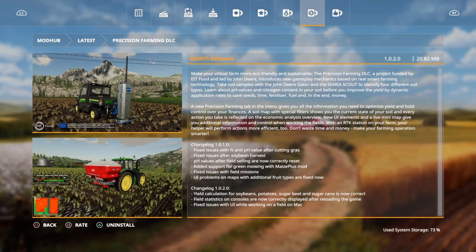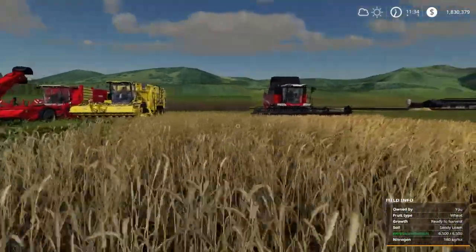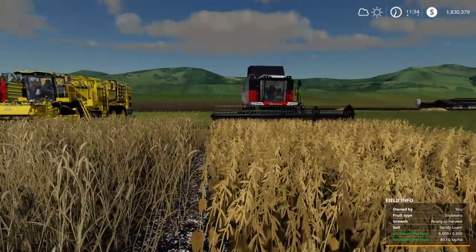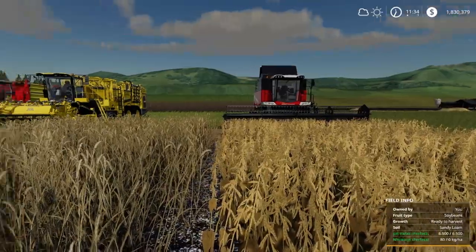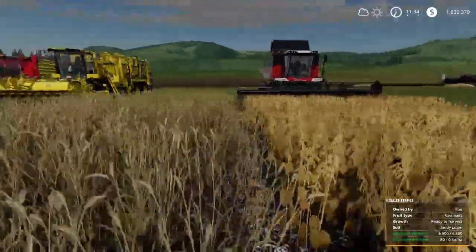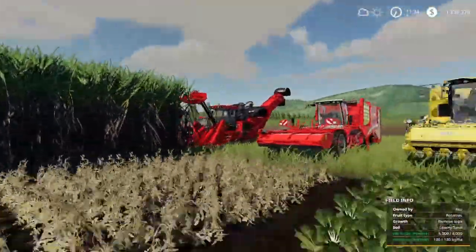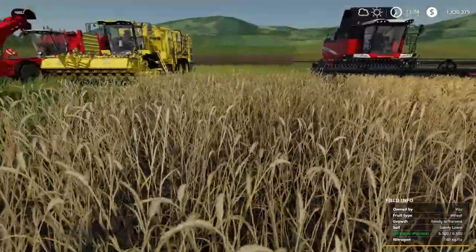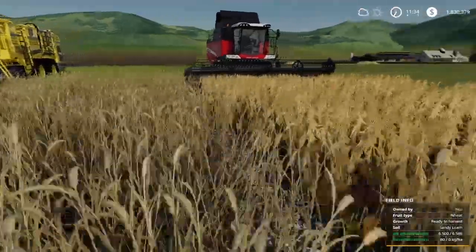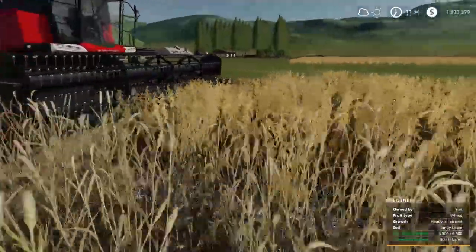So we're going to go ahead and jump back over to the gameplay, and I'll show you guys how I tested this. Here we are once again. I wanted to go ahead and test and make sure that all of the yield percentages are accurate now. We've got all the crops that had issues: soybeans right here, sugar beets here, potatoes, and obviously sugar cane. I also put in some wheat right here in the middle, just to act as the known control. We've got the harvesters here — we are good to rock and roll.